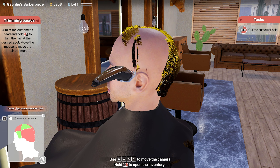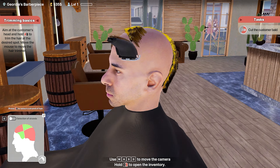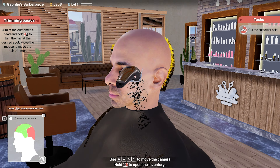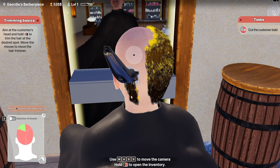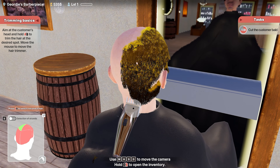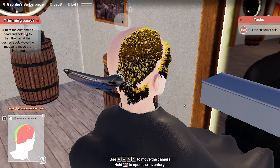As you complete certain spots it'll go green down here as well. WASD to move the camera around. Oh, this poor guy. I'm going to practice and just cut all of his hair off.